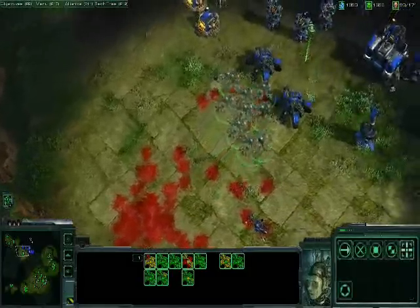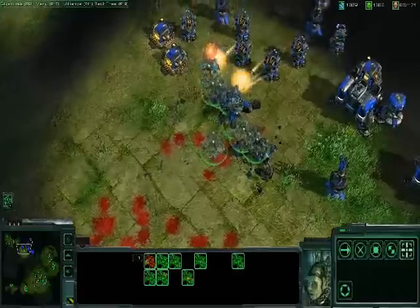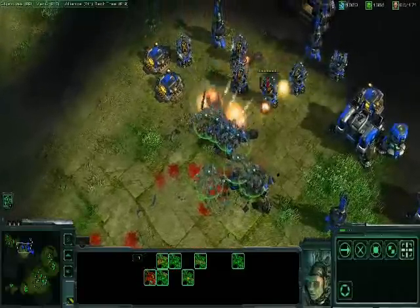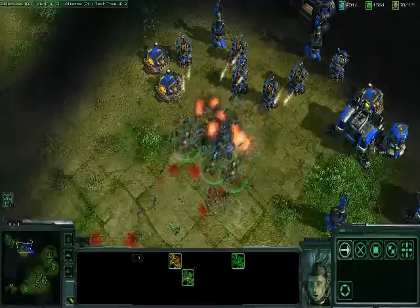The enemy has a sensor tower nearby, which is allowing him to detect our Banshees, and those missile turrets are engaging us. While the Banshee is very powerful against ground targets, it's just not tough enough to stand up to those missile turrets, and once again we're forced to retreat.